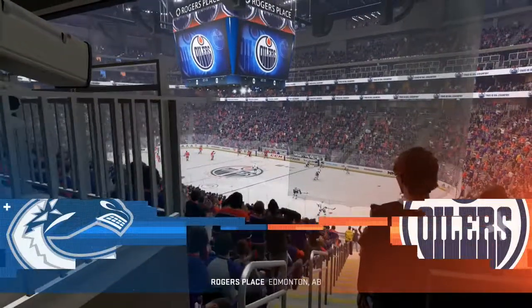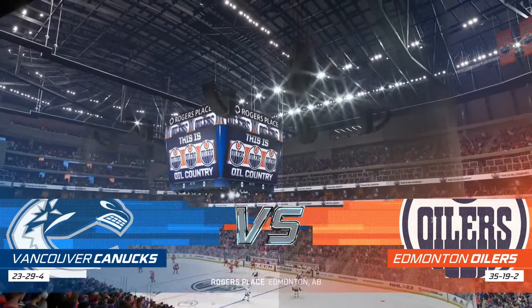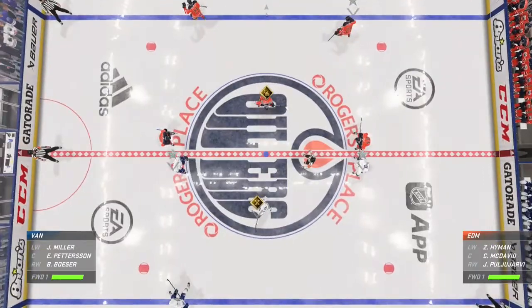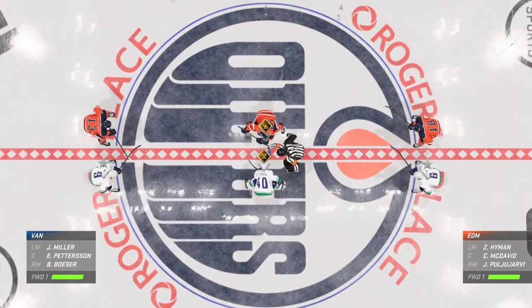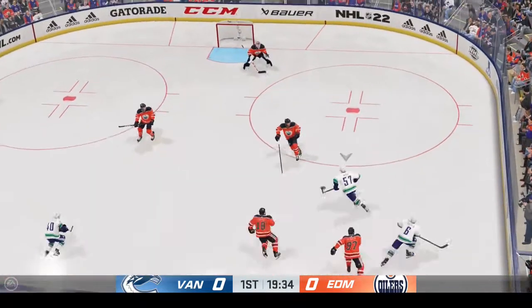Let's do it, everybody. How you doing? James Cebulski, Ray Ferraro for EA Sports, ready to bring you all the play-by-play details for this Western Conference collision. Really looking forward to this one tonight. The Canucks take possession here on the opening draw, and we are underway.